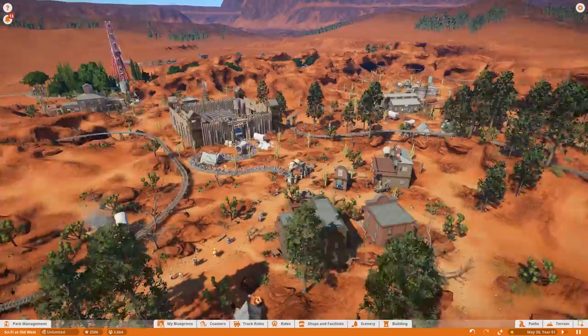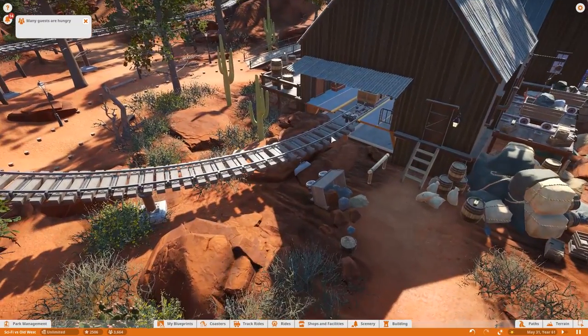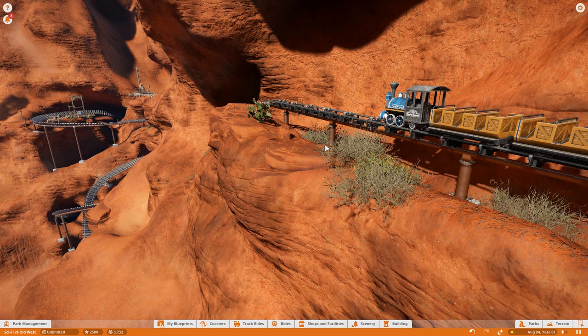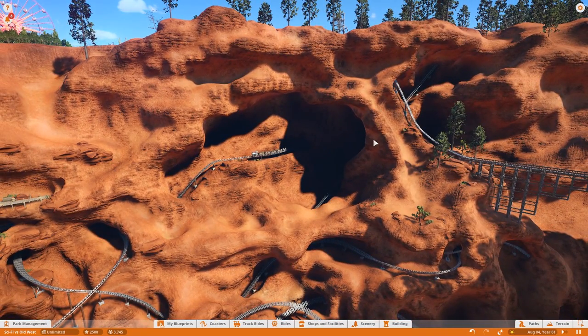I want to implement the suggestion you guys gave me about adding a block station, which will increase our capacity by at least one more car for the Scar Canyon Runner. We now have it operational again. One frustrating detail: I can't adjust the speed of the lift. Old roller coaster tycoon games let you adjust the speed — it would be really nice, because this car has to wait while the other works its way up the giant lift hill.